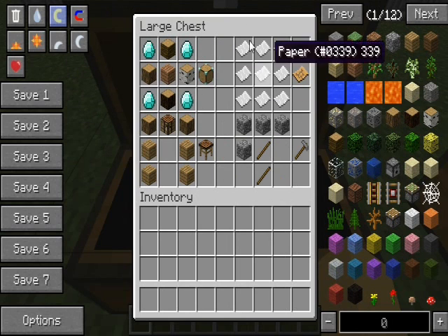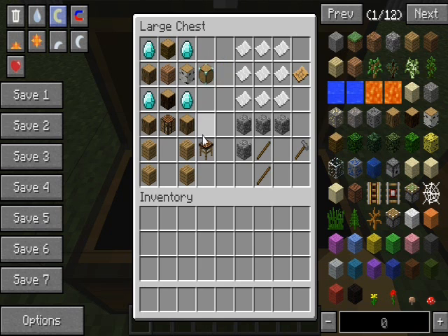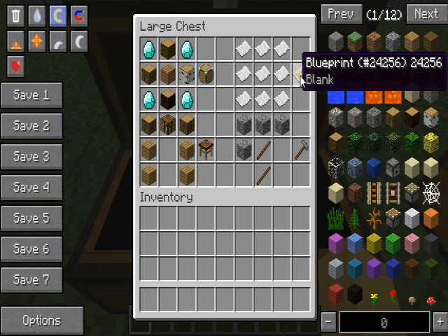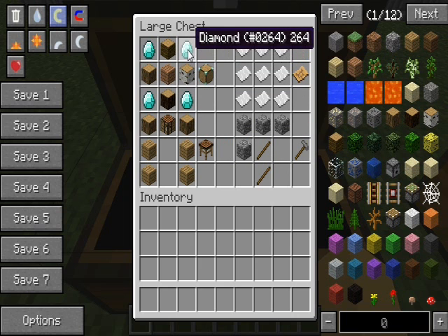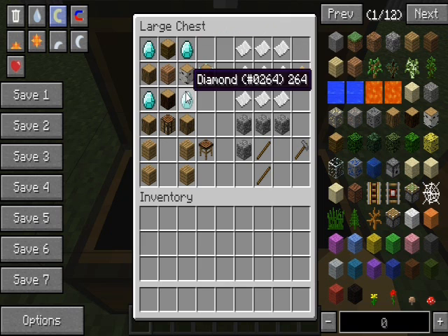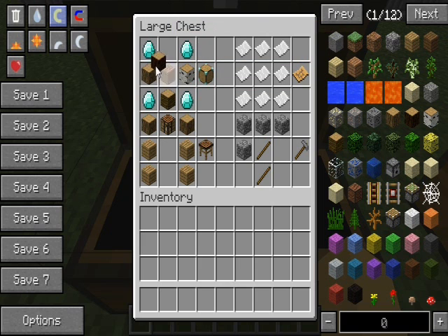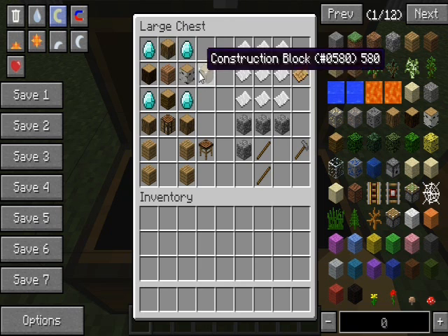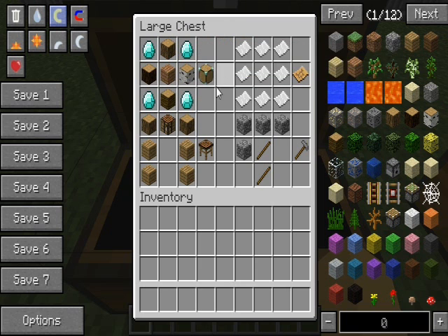These are the basic items you're gonna need. You'll need the construction block, the planning table, the blueprint, and the hammer. The construction block is the most expensive thing in this whole mod. It's made with 4 diamonds, 4 logs - it doesn't matter what type - and a plank. And you have yourself a construction block.